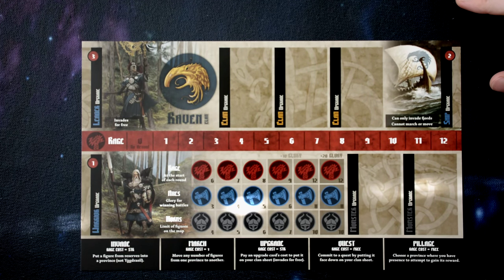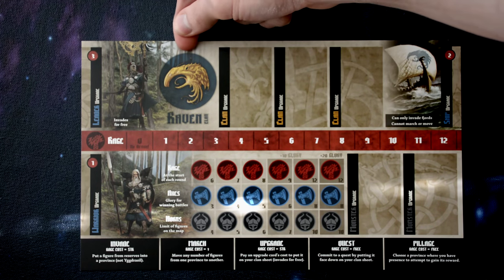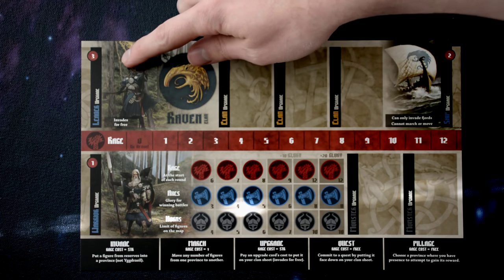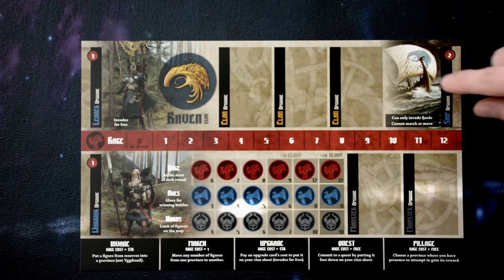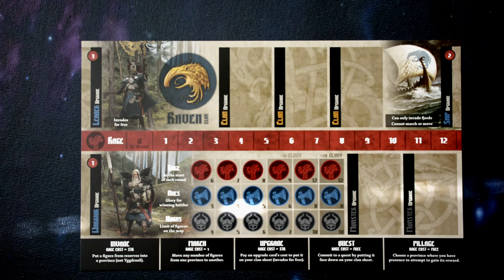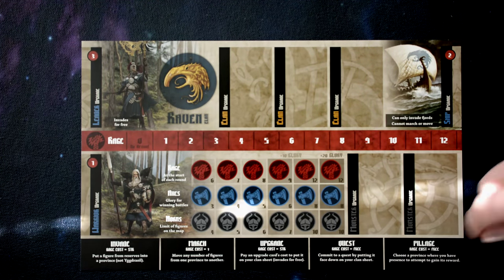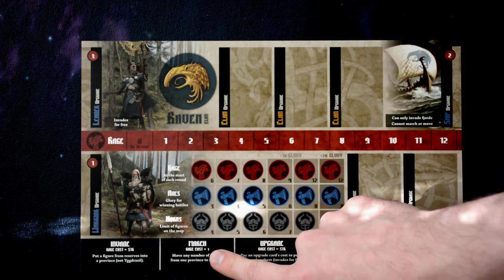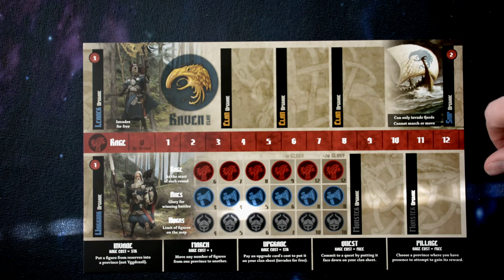Let's go over the clan sheets. Each clan sheet is exactly the same — the only difference is the symbol the clan is associated with. Each sheet has upgrade slots for the leader, the warrior, the ship, your three clan slots, and your monsters if you get any. At the bottom of the card, it lists your choice of five actions you can perform during your turn, along with the cost in rage and a quick description of those actions.